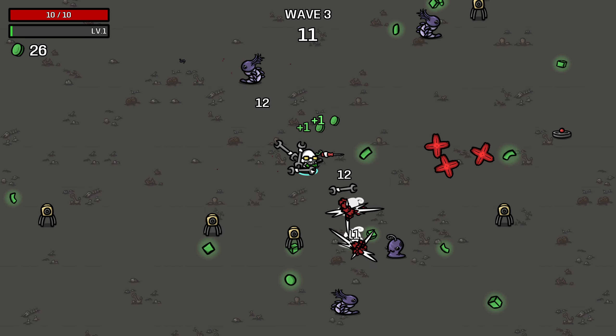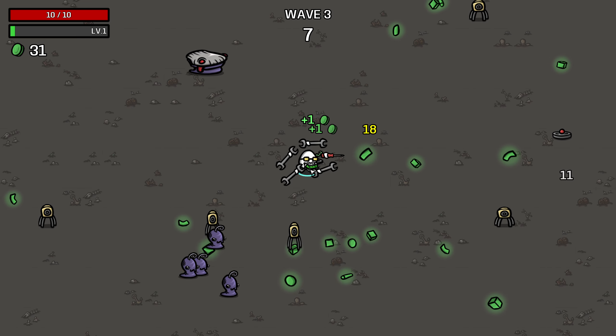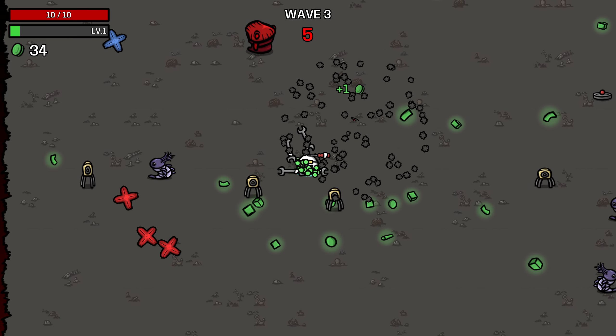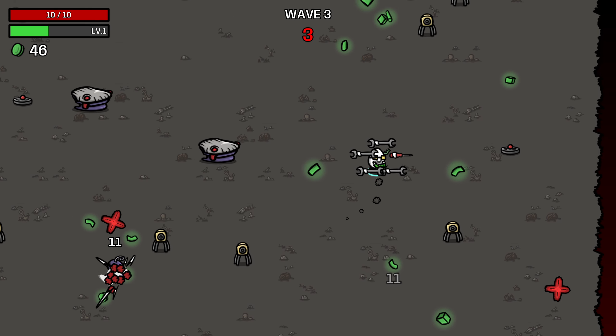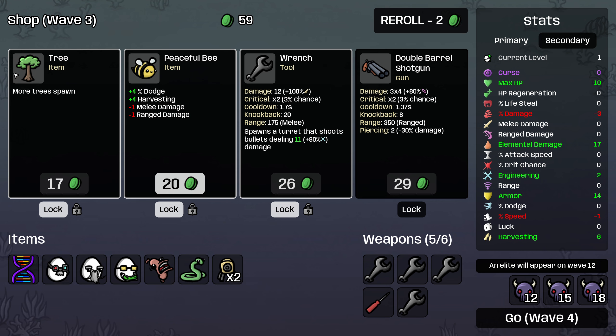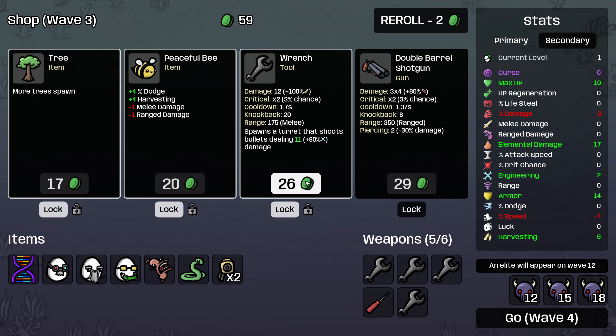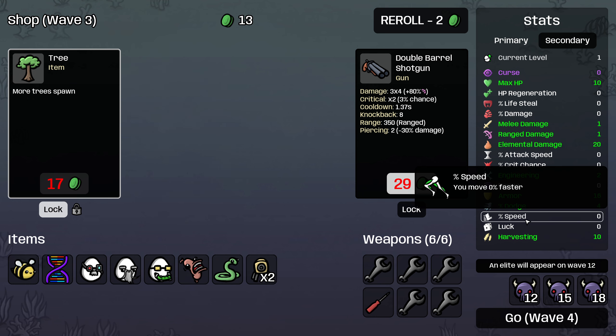We get bonuses to our elemental damage because the Mage increases our elemental damage gain, and then that elemental damage is going to increase the attack speed of our constructs. I do have to run around here and pick up some materials. We ended up with a lot spread out this wave, so we have a few fewer than we otherwise would, but I think we're still in pretty good shape. We'll go with the wrench, and I'll just buy the Peaceful Bee here for the harvesting.